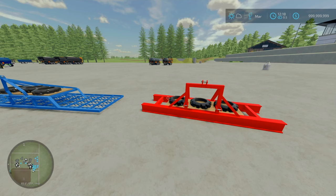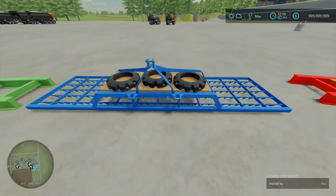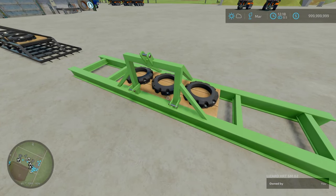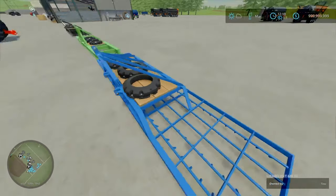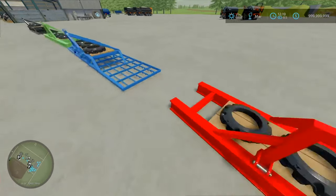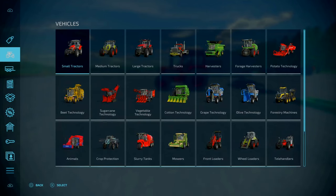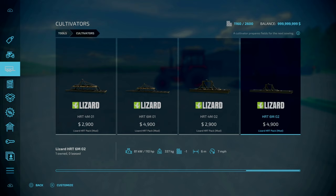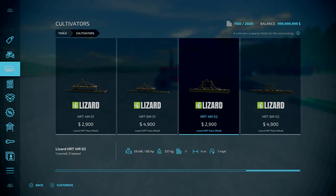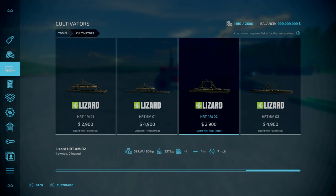Next, the Lizard HRT pack by GiantFS — 3.87 megabytes to download. It's a 4 and 6 metre cultivator pack. There are O1 and O2 versions — the O2 versions have a very interesting and unique function. You get a pack of four: two that look like a very normal older-style cultivator, and ones that feature I-beams or H-beams. You'll find this under Tools and Cultivators. The O2 versions are 2 slots, the O1s are 3 slots. Weights are the same between O1 and O2. Priced at just under £3,000 and £5,000 respectively for the 4 and 6 metre versions.